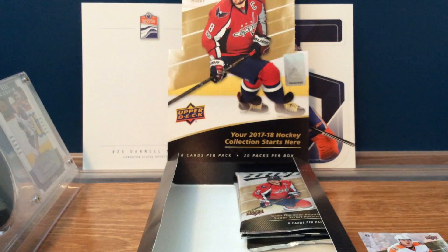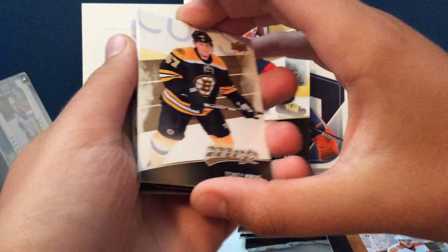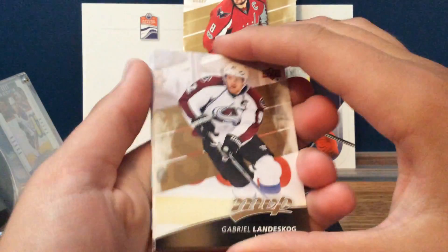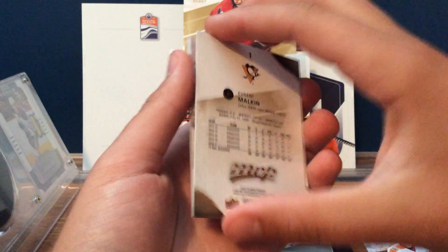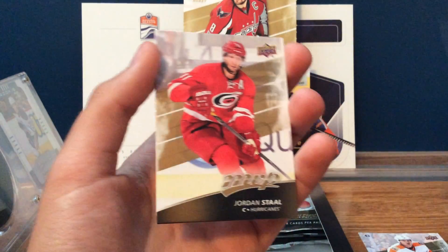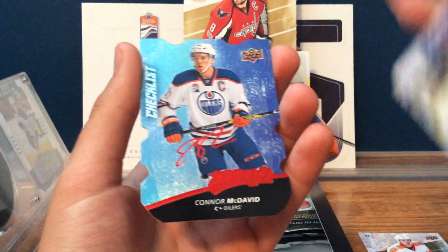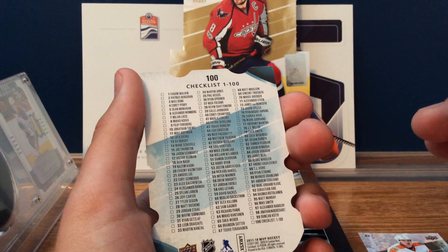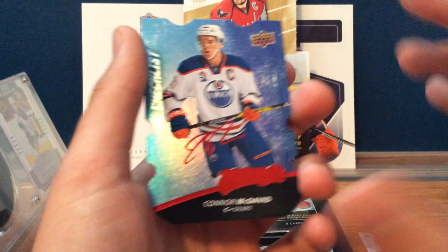So that was the first pack. Next pack, looks like we do have a die cut in this, so we'll put it to the back. We got Gabriel Landeskog, Evgeny Mulliken — is that a short print? Oh, the farthest from a short print it is. Tyler Bozak, Torrey Krug, Mike Smith now a Flame, Jordan Stahl, Austin Matthews first base card and it is a short print. And oh nice — Connor McDavid checklist. I'm not sure what level this is, it actually doesn't say on it, but a checklist contours of McDavid — that's not bad.